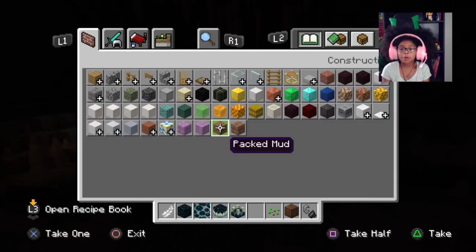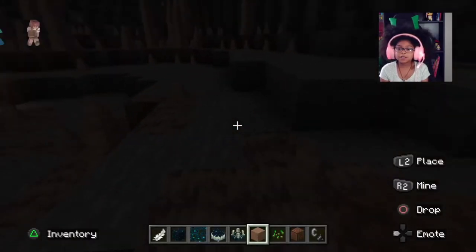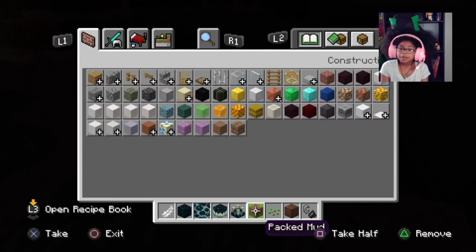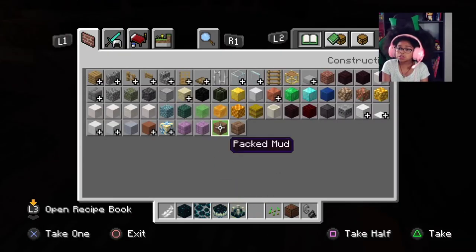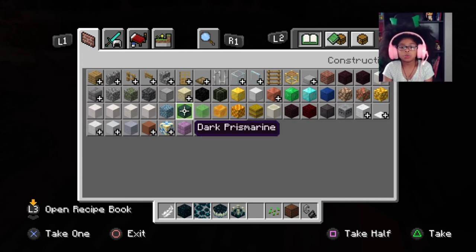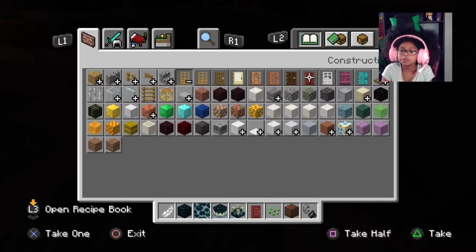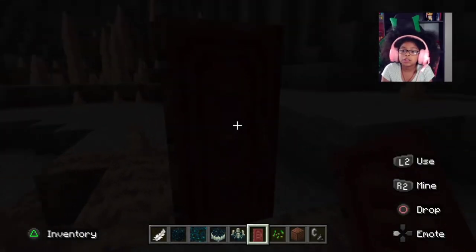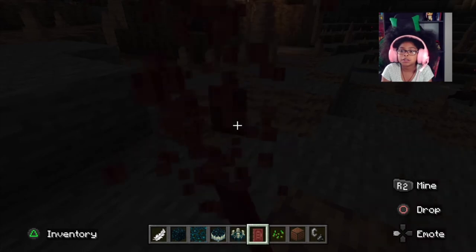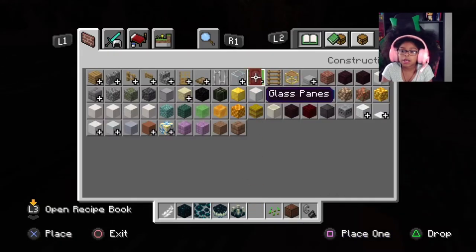We forgot about packed mud. Packed mud is also a building block, which is nice for your natural builds. We also have a new door from the mangrove - that's a new type of door.